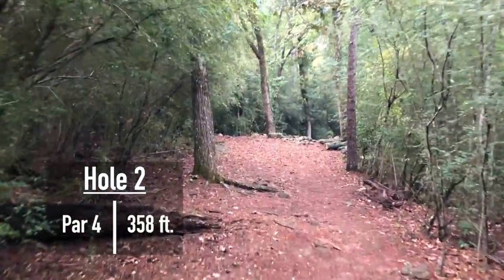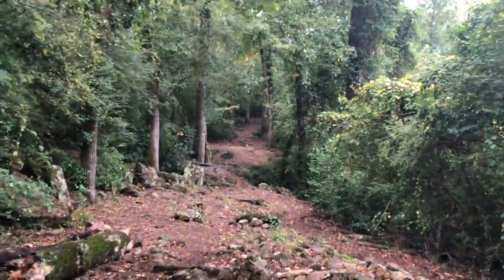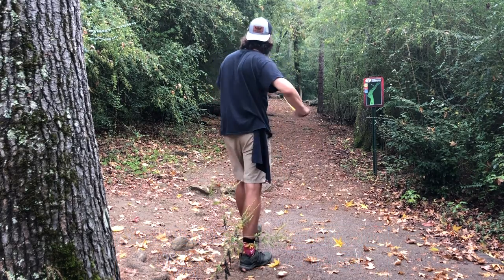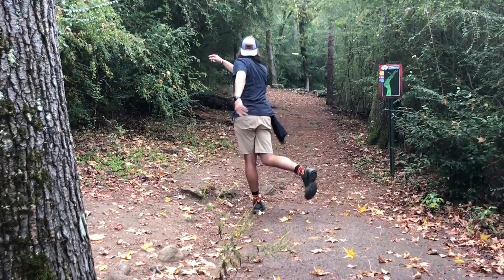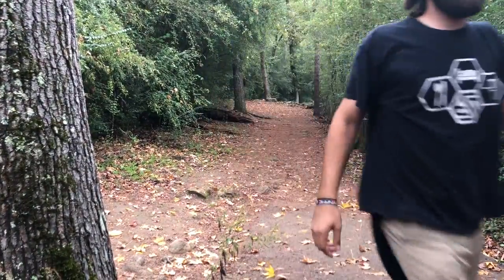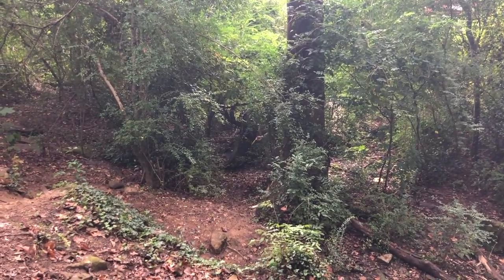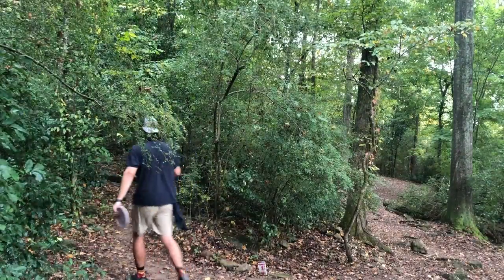Hole two is one of the trickier holes on the course, coming in at 358 feet. You make your way down the fairway sloping right, going eventually down a long tunnel while avoiding a huge chasm on your right. At 350 feet you might think stepping up from a putter to a mid-range is a good idea, but I usually throw a putter here. With the mid-range I'm throwing it with a little more touch than I want, or I can try to push it far and clear the gap — which is what I go for. I give it a decent bit of power trying to let it float, but it sawed off a bit early on the forehand.